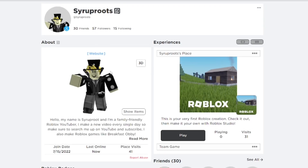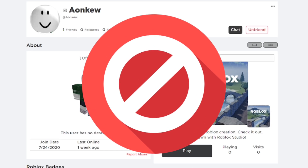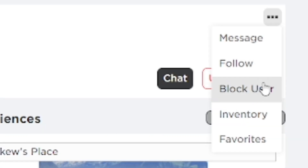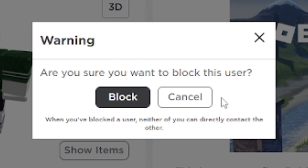Hey everyone, in this video I'm going to show you what happens when you block someone on Roblox. I'm going to go into my alternate account — this is the profile page of my alternate account. I'm going to go ahead and go into the three dots and click on the option to block the user.